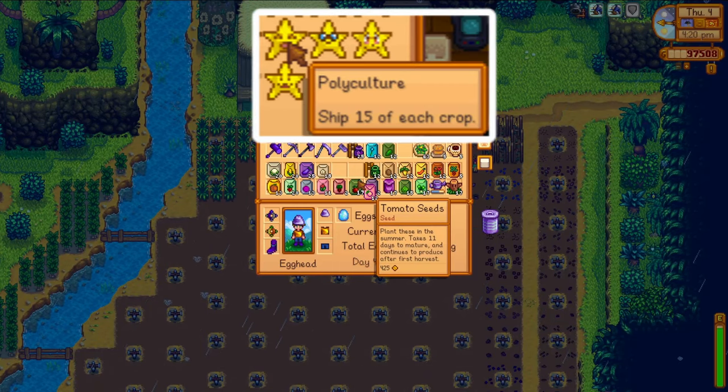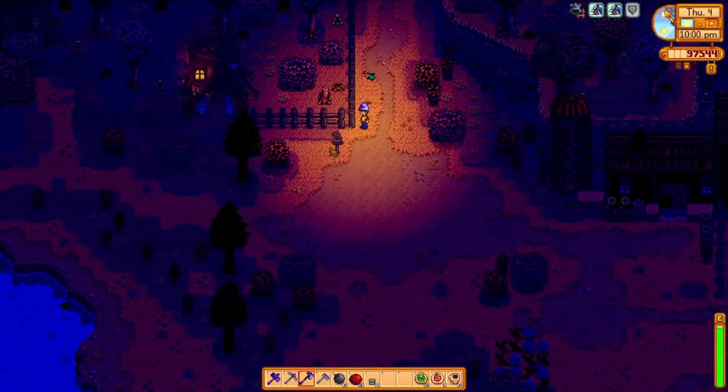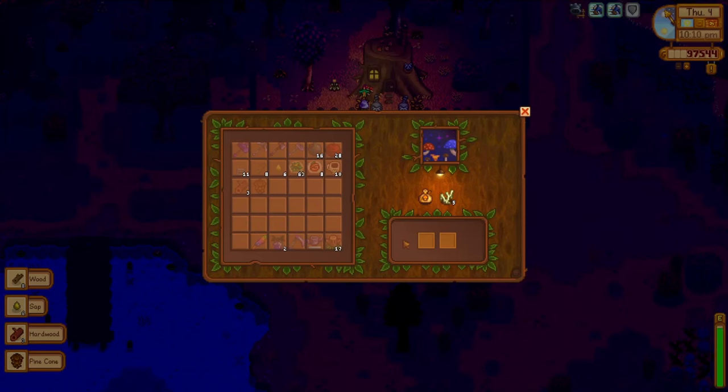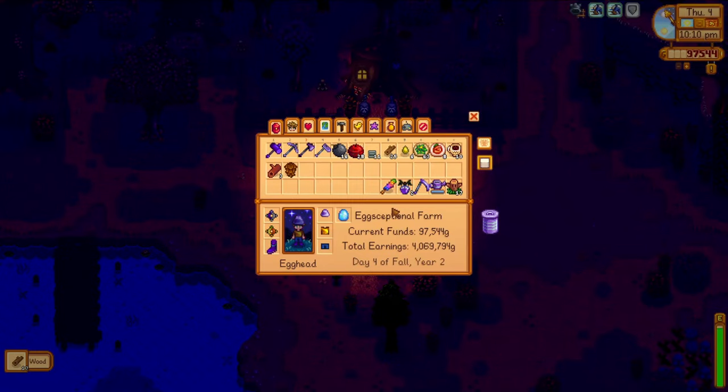The goal is polyculture — selling 15 of every single crop type. This island is going to be a mess for a little while. At the end of the day, I make sure to check my raccoon buddy to see if he has a new quest, and yes. The items for these bundles are randomized, so I can't really prepare for them and just kind of have to react and hope I have it. The plan tomorrow is mining.